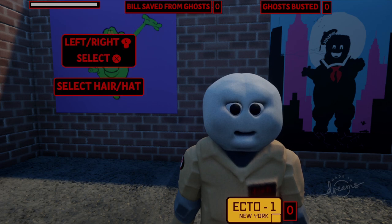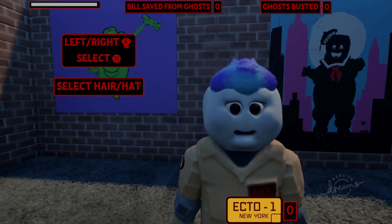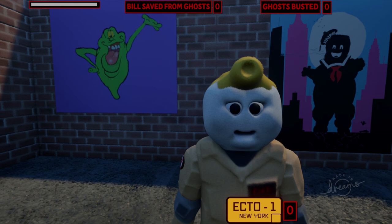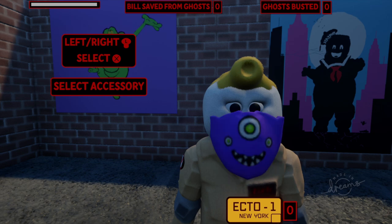Select the hair — I gotta go with the Real Ghostbusters Egon Spengler hair. Let me flip through to see what else is available: kind of a tombstone tackle, a football helmet — I love that — and a sailor's cap. Yeah, I'm going with that Egon hair. Then select an accessory: glasses, goggles, the Ray Stantz cigarette.